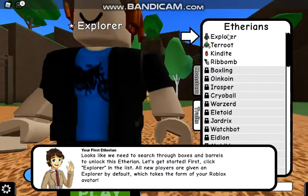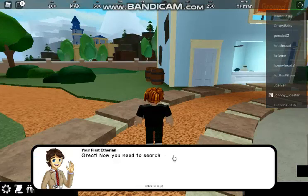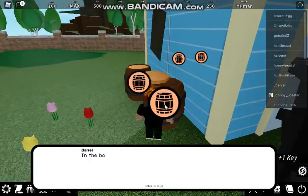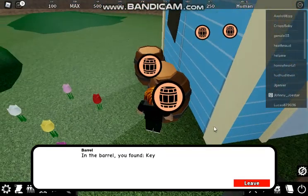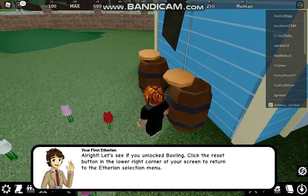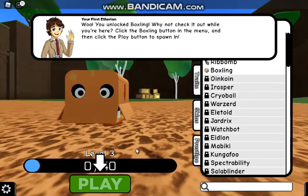Explorer. You should notice that a button labeled Play up here. Spawn as an explorer. We get some lag as it loads in. Now you search through some boxes and barrels - these have been marked for you. In the barrel we found the key. There is the box link that we get. Let's see if you unlock the box link. It said we found one, so I would assume we did. Now we can spawn as a box link.